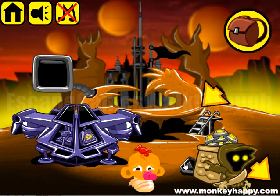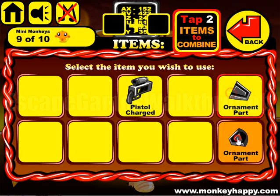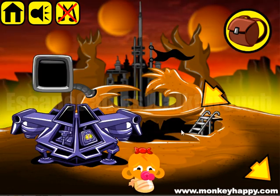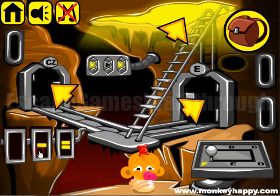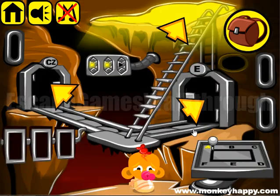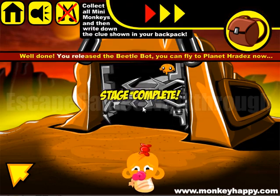Let's put them in the basket and exchange for the second part of the ornament. Then both parts go here to open the door. We have a hint: AW and zero, zero, zero. Let's set it to zero, zero, and zero, then set AW. Now we can open that door and rescue the beetle butt!